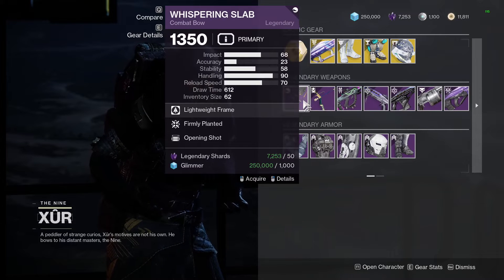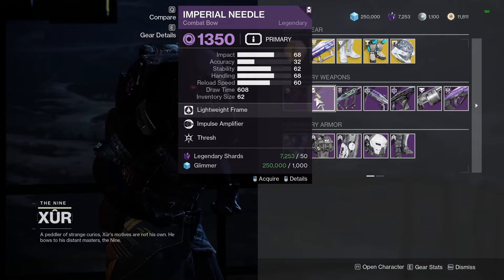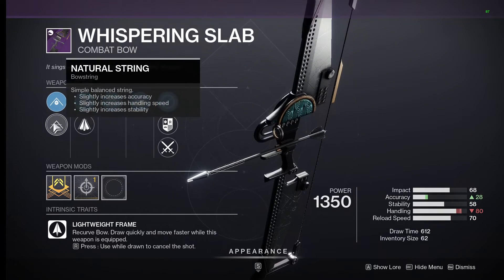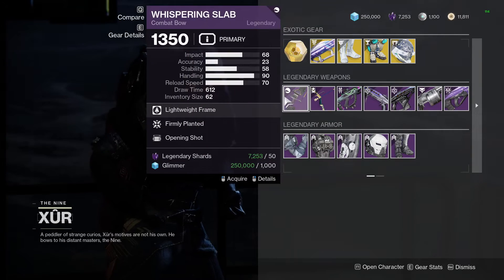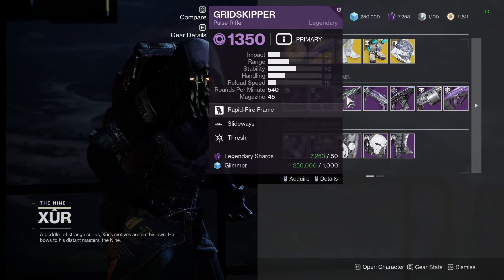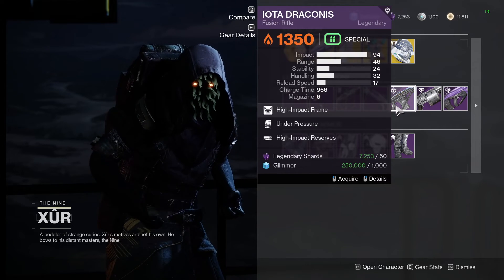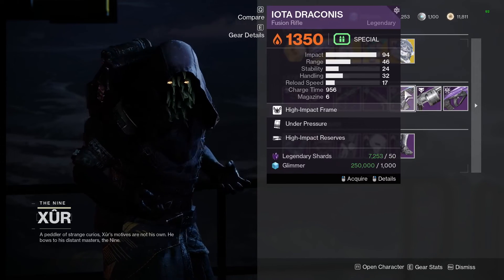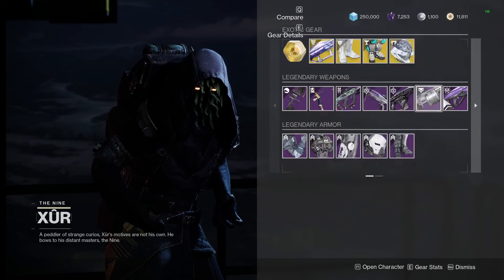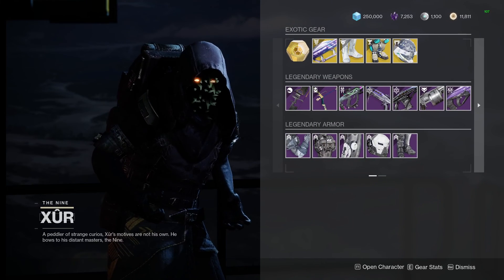When we look at the Legendary weapons, each of these bows are honestly kind of alright. Firmly Planted and Opening Shot — not bad at all, just low accuracy compared to this bow. Grid Skipper's not great. Fractethyst is not good. This Iota Draconis is really good — Under Pressure, High Impact. Blast Battue is bad, and Stars and Shadow is bad. But that's Xur in a nutshell, guys.